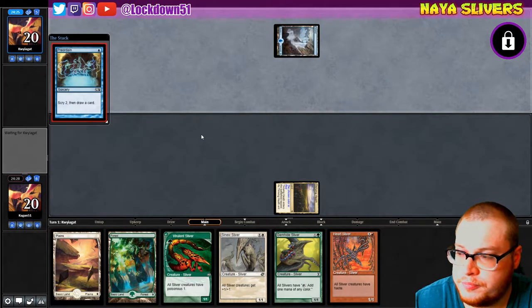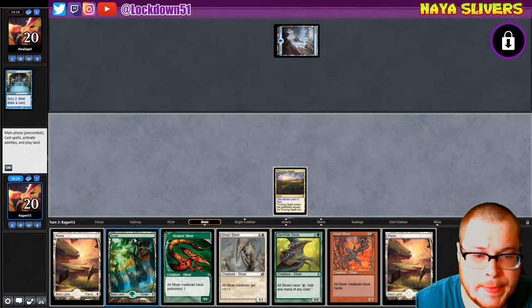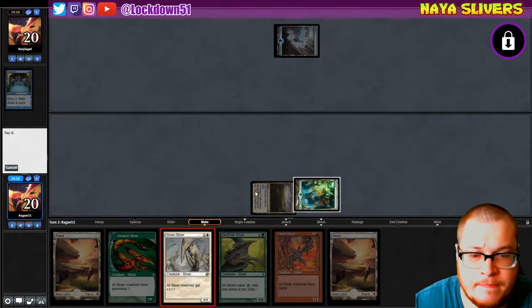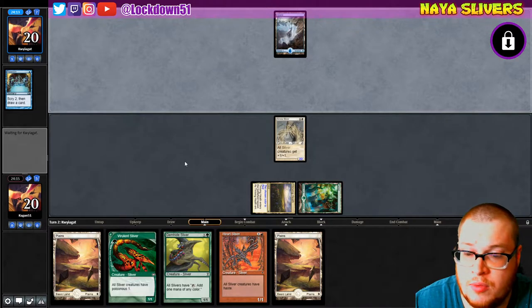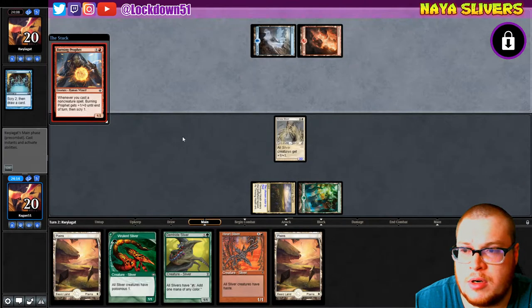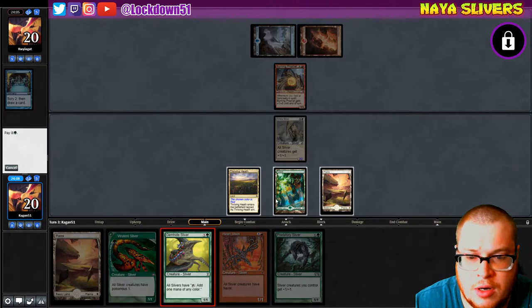Blue — uh oh. All right, blue it is. Well, that makes me want to get my lord down and just hope that they tap out one more turn. Maybe we can start getting the grind going with Gem Hide into Heart into Vivalent — empty our hand. Oh, it's Burning Profits? Interesting. Okay, well, we're gonna go...